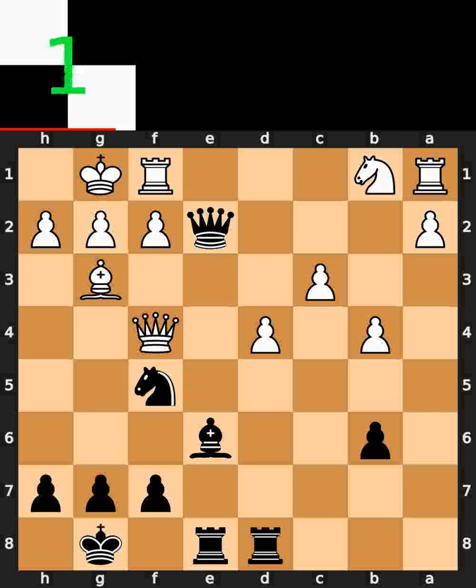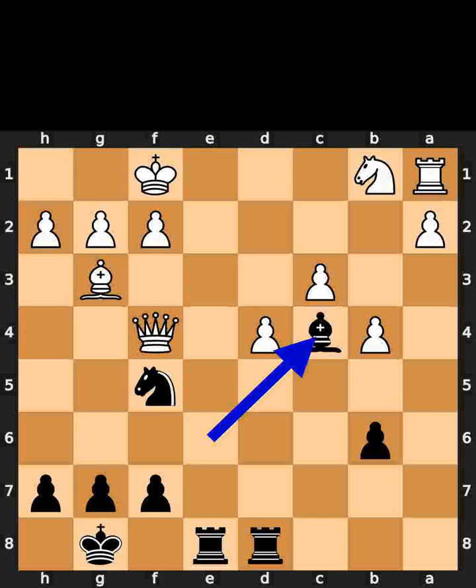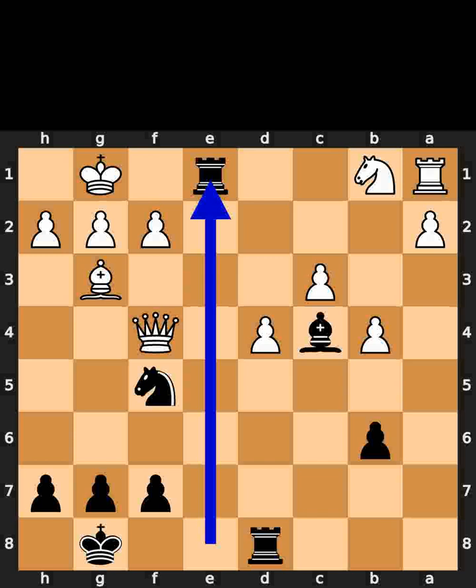Black takes the rook on f1 using the queen with check. White takes the queen on f1 using the king. Black plays bishop to c4, check. White plays king to g1. Black plays rook to e1. Checkmate.